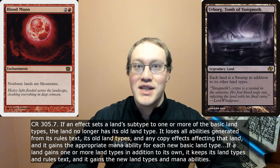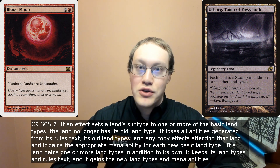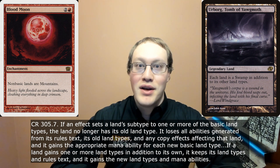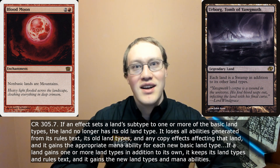There's also one other interesting thing to point out: land-changing effects that include the phrase 'it's still a blank' or 'in addition to its other types' don't have this rule apply to them. That's the reason why Bloodmoon takes away all the abilities from the lands it applies to, whereas Urborg, which does something extremely similar, does not. I really wish that Wizards would change this rule, or replace the templating with something that made a little bit more sense — something like Imprisoned in the Moon, where it specifically says that the affected permanent loses all of its other types and abilities. I think that would make things a lot less confusing.